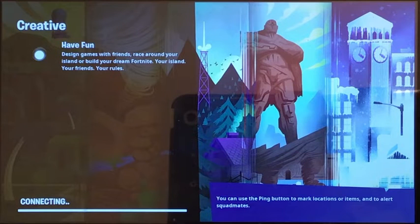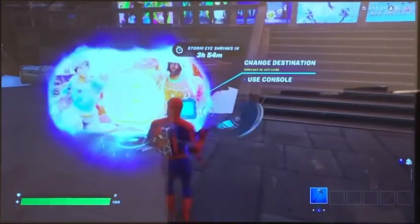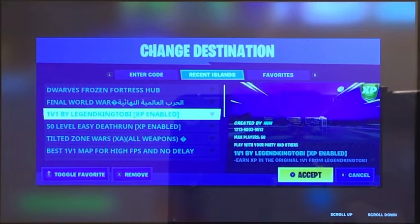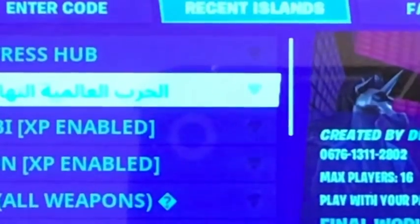I know for you guys it's probably like a second, but for me it's a couple minutes that I have to wait. I already have the code entered before, so I'm going to go to my recent islands, and then I will show you here that this is the code: 0676131-1-2-8-0-2, right there.